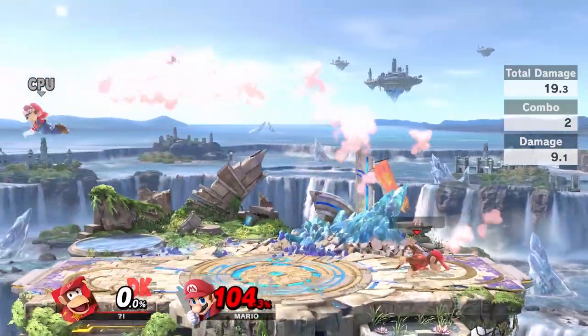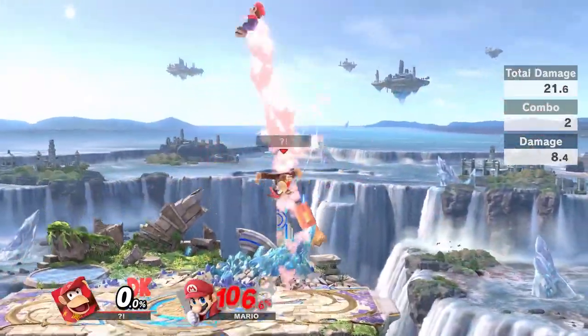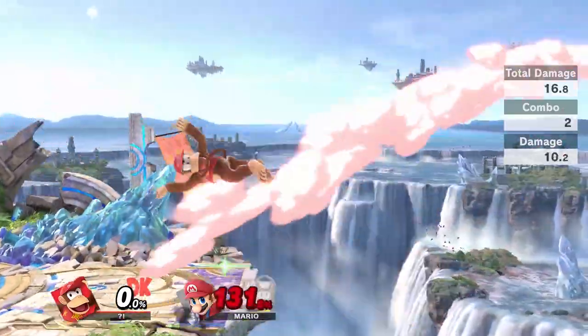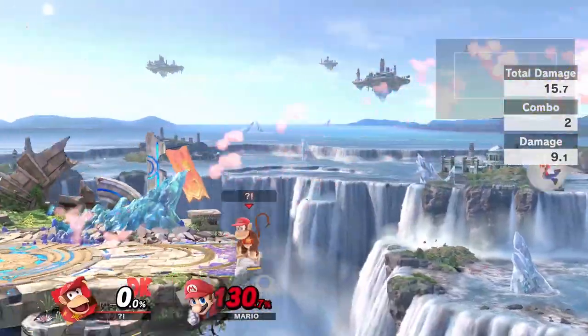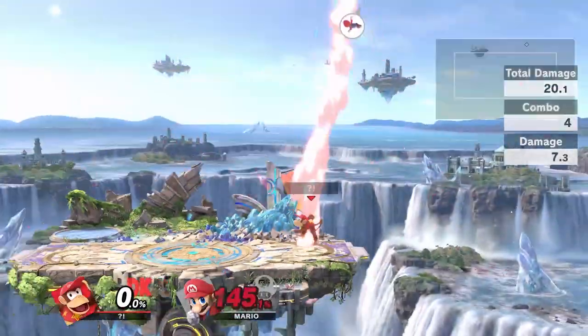Landing with down air on stage will also be able to combo into every single one of your aerials. At high percents, down tilt will combo into forward air, back air, up air, and up smash for a kill confirm.